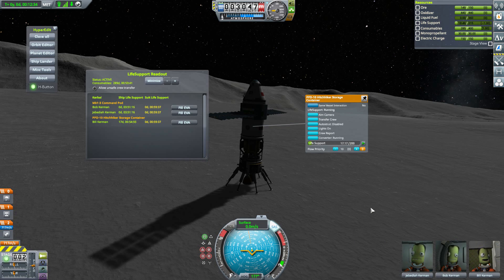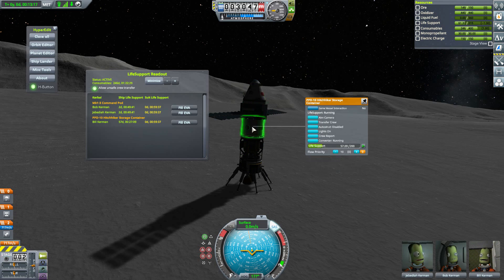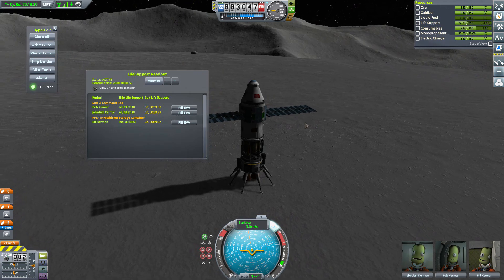That brings us to the last feature: Allow Unsafe Crew Transfer. Basically, if you're moving crew into a pod that's out of life support, they'd be walking in to suffocate. So if there's less than around 30 seconds of life support remaining in a pod it won't let you transfer crew there — but you can override it. For example if your Kerbal has enough suit life support, you can place them in there to get an engineer into the Hitchhiker to turn on the converter and get the ship back in order. A nice little safety mechanism.